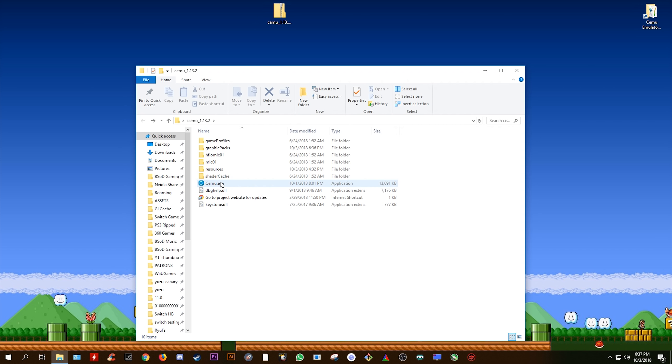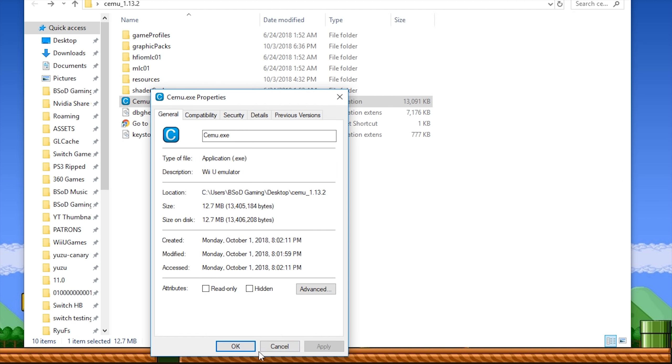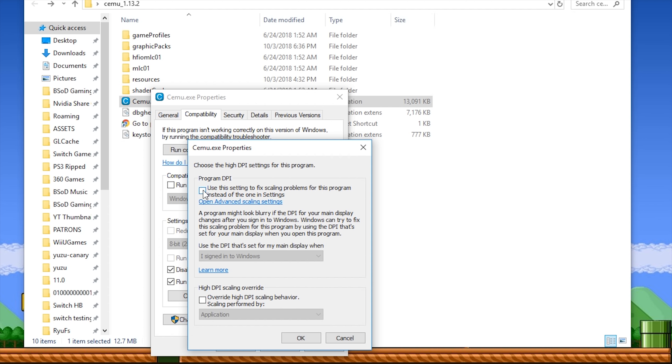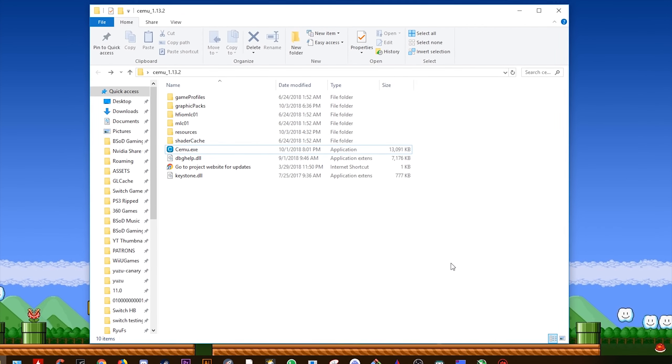The next thing we're going to do is change some compatibility settings for Cemu. Simply right-click on it, come to Properties, and then come to the Compatibility tab. You want to select Run this program as administrator, disable fullscreen optimizations, and click this button. Make sure to click the top option to use these settings for scaling problems, and tick the box for High DPI Scaling Override. I would highly advise leaving this at Application, though some people see better performance with System Enhanced. Once done, click OK, click Apply, and you are now done with Cemu compatibility settings.